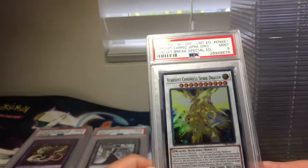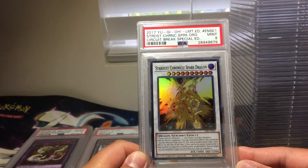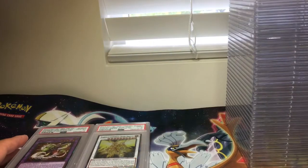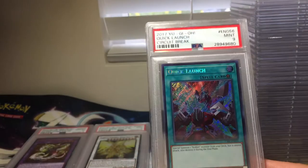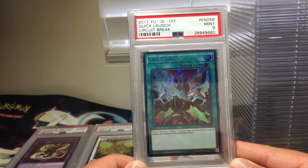Next one is Stardust Chronicles Spark Dragon, PSA 9. Looks like we have Yu-Gi-Oh! cards first and Pokemon cards should be coming up soon. We have Quick Launch Secret Rare from Circuit Break, PSA 9.